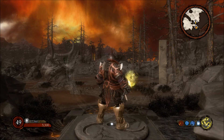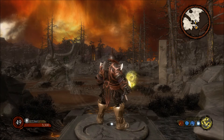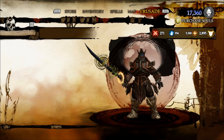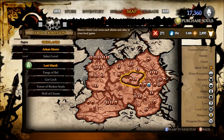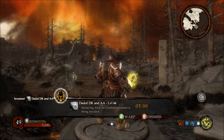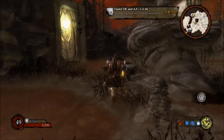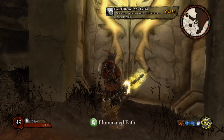This one is pretty unmissable. It's Arkham Moors and you want to be at the Lost Marsh. This one is literally unmissable — as soon as you warp in you see the big statue there, and it's just to the left. That's Illuminated Path, that's what you want.